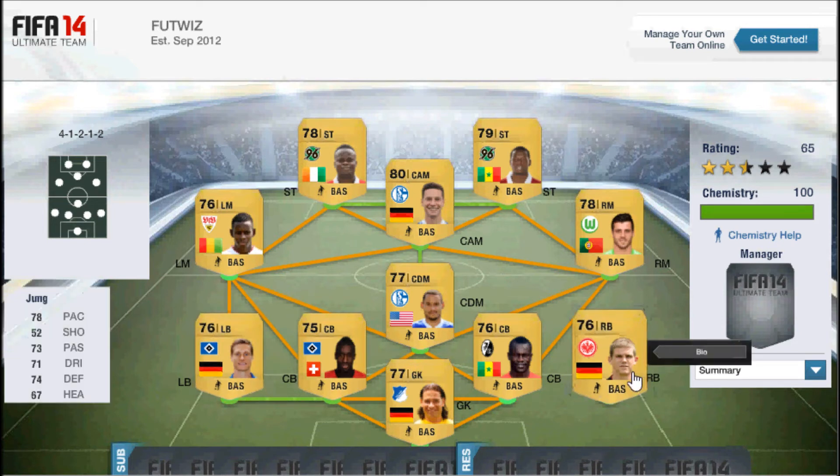In at right back we've got Jung — I think that's how you say it. He's got okay stats, not the best in the world, but he's got 78 pace, 74 defending and 67 heading. I thought he was one of the better cheap non-rare players you can go with.